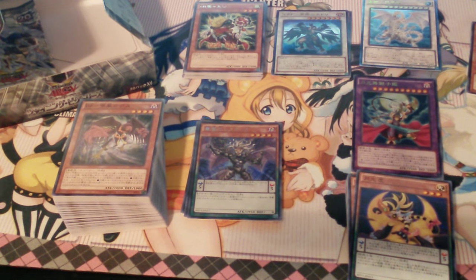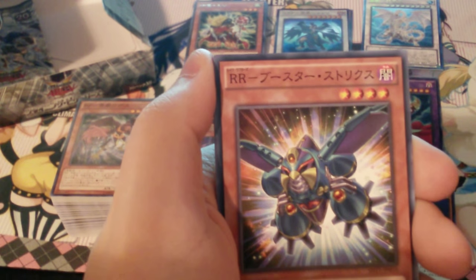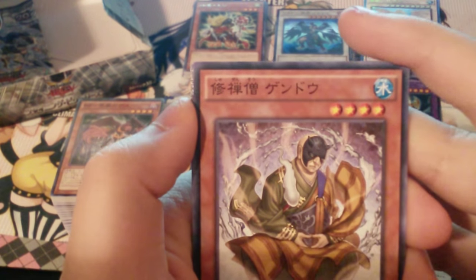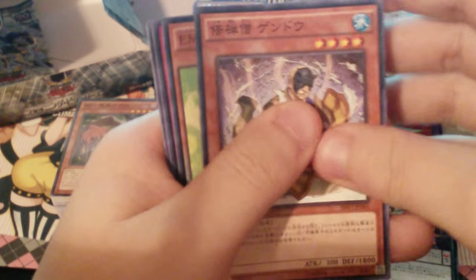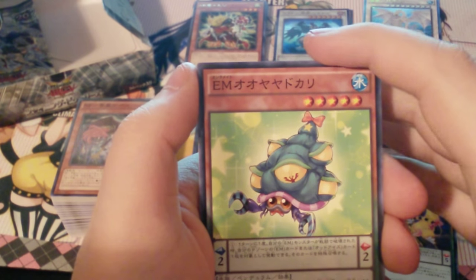I did not expect that to take so long. It took me two hours to get this fixed. I did not know storage was used up so much — to the point where it had like 11 kilobytes left. That caused so much trouble. Anyway, so here's hoping — that means I have more time now to examine the cards. Brain Router's Booster Strix. Shisensul Gendo, I believe. Entermate Oyaya Dokari.